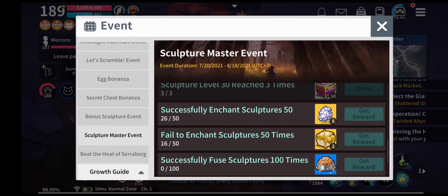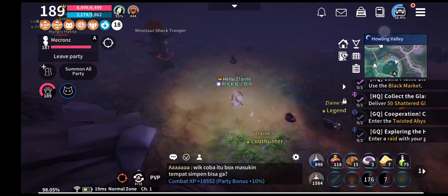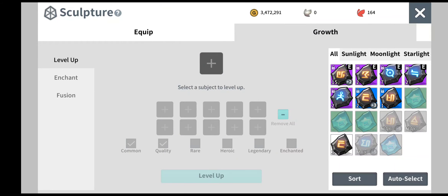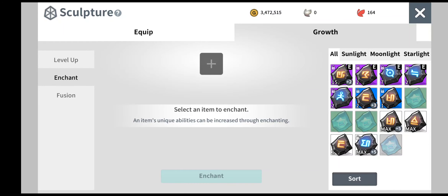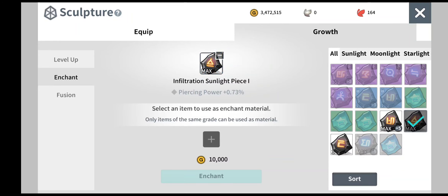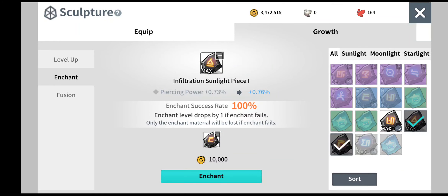For the successful enhancement task, let me show you how it looks. If we go into enhance, you can see that I have 5 slots here. I recommend going up to a maximum of 4 enhancements, because the 5th enhancement requires 2 sculpture pieces, which is a bit wasteful. Use a new sculpture to enhance — this gives you a successful rate. If you go to full, the success rate keeps dropping, which also helps complete the fill rate task.